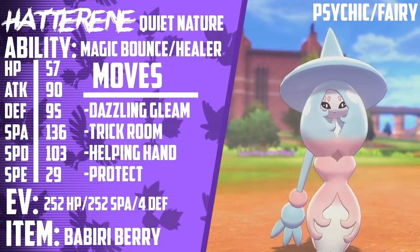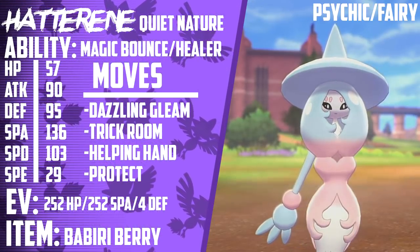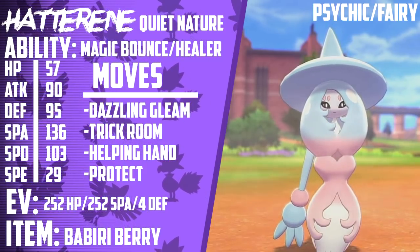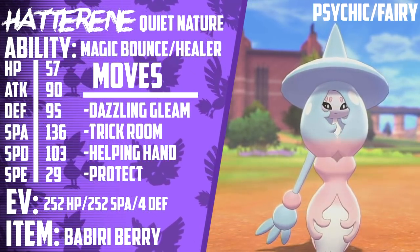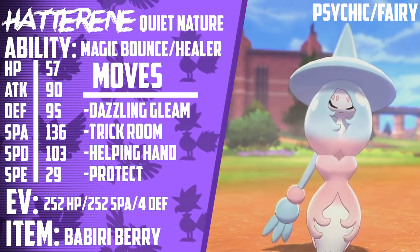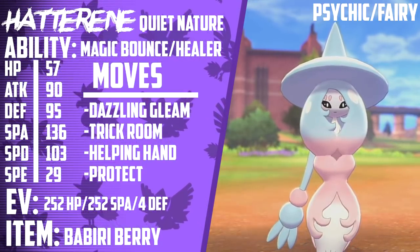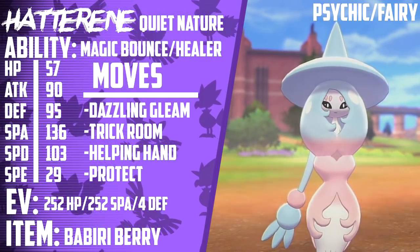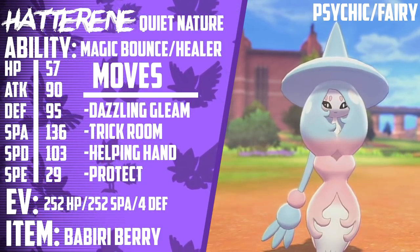The only thing that Hatterene is lacking in has to be that HP stat. 57 HP, 95 Defense, 136 Special Attack, 103 Special Defense, and 29 Speed means it's an amazing bulky Trick Room Pokemon. If that HP was any higher, I think this Pokemon would be absolutely busted. This Pokemon pairs amazingly with things like Gigantamax Snorlax or Weakness Policy Rhyperior. And if you lead with it next to Indeedee, the Psychic Terrain from Indeedee means Fake Out isn't even an option. Without the ability to Fake Out or Taunt Hatterene, and with Indeedee going for Follow Me, your Trick Room is pretty much guaranteed. If you're running a Trick Room team and you don't have a Hatterene on it, I highly suggest you try it out.